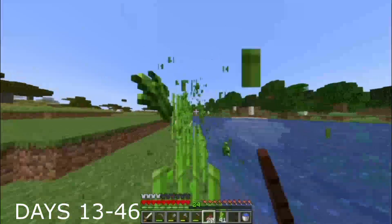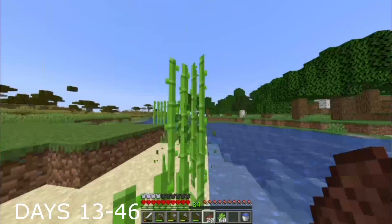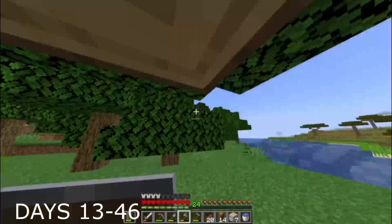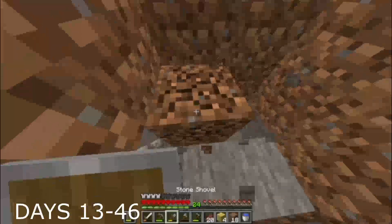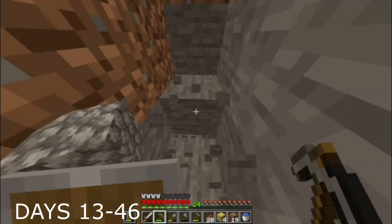Now it's a new recording session — days 13 to 46 — which started off with me just farming sugar cane, because I kind of needed it for creating books for enchanting. After that I did some more basic Minecraft tasks like simply chopping down a forest, because I kind of wanted a lot of wood. The main reason was probably so I could trade sticks with a Fletcher villager to get a lot of emeralds.